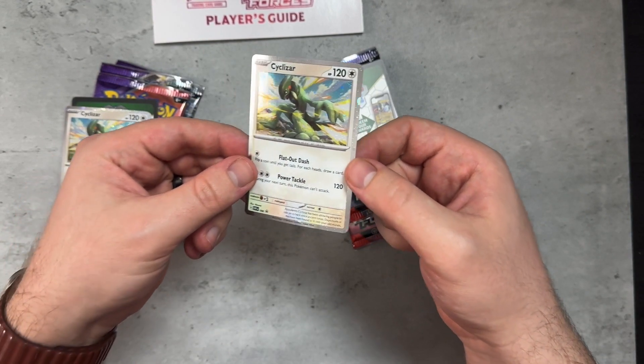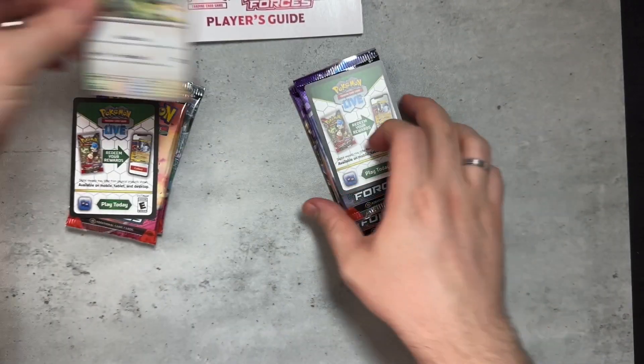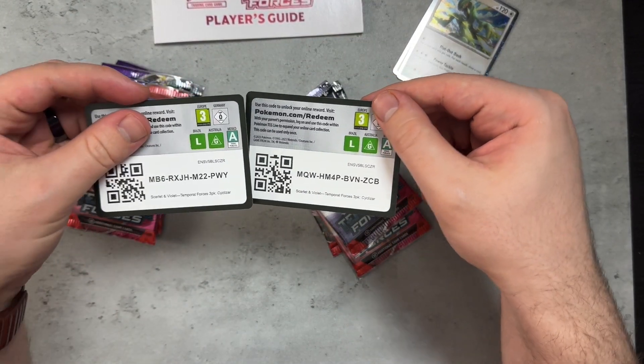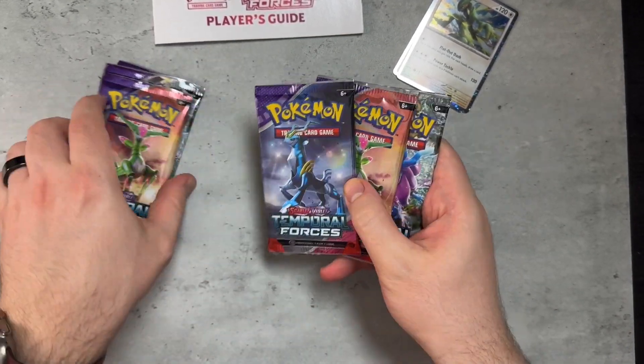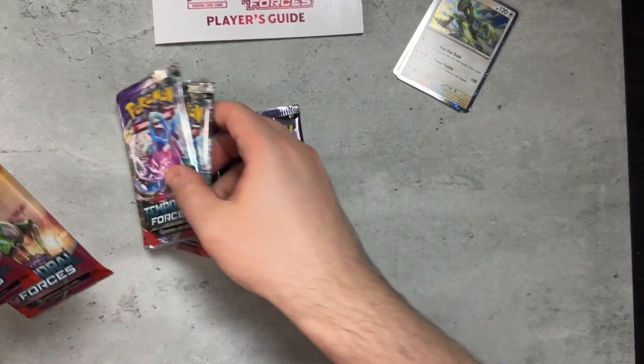So we got Cyclizard right here. Obviously these are promos — I'm going to put those aside. Let's take a look at these code cards. Anyone who wants those code cards, we've got them right here. Then we got six packs.